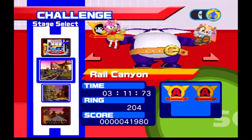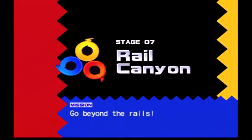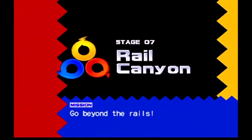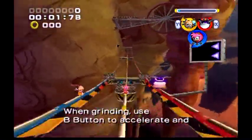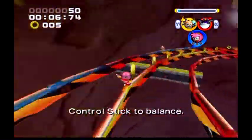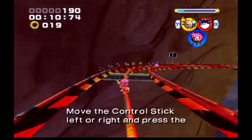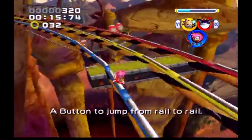You're up! You can count on me! Okay, here we go! When driving, use the C button to accelerate and control it to balance it. Move the controls left or right and press the A button to jump from rail to rail.